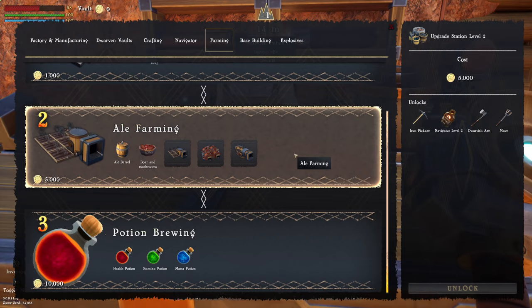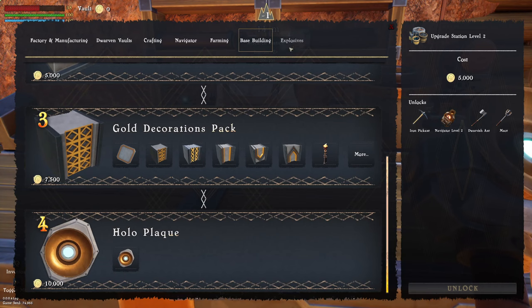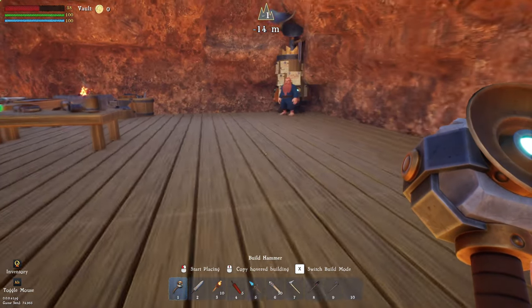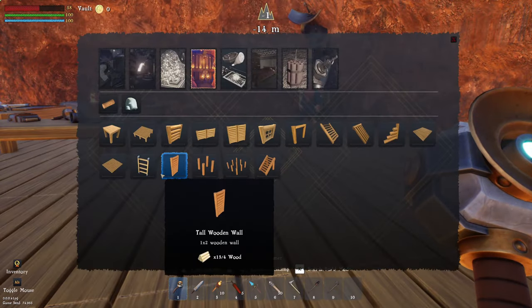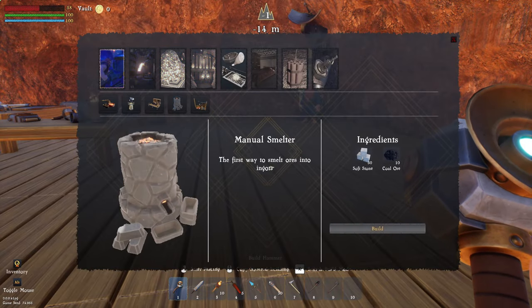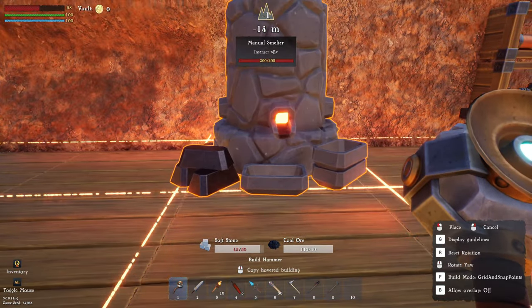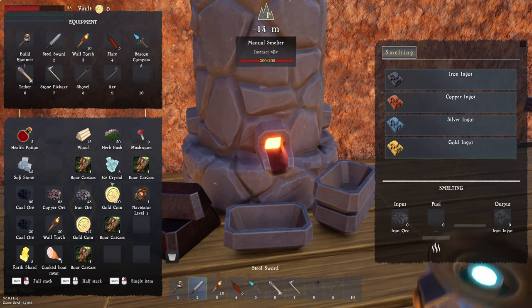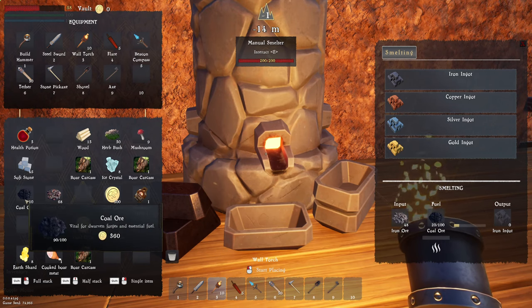In farming we can do lots of different cooking, ale farming. Then in base building we have stone decorations that look absolutely badass — I really love the art style they picked for this. We have demo charges and explosives as well. He's actually going to talk to us too — that's kind of cool. Let's unlock the factory manufacturing so we can get our smelter down. We can build it already because we've got coal ore. Let's put you in here.